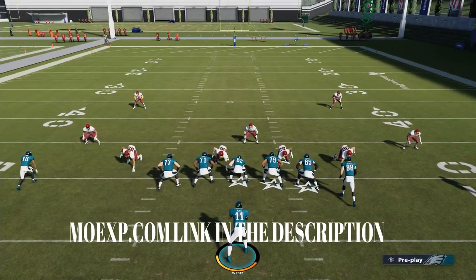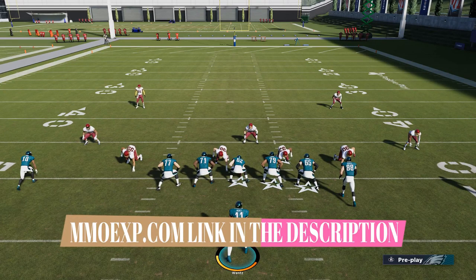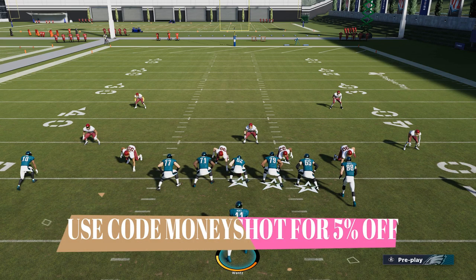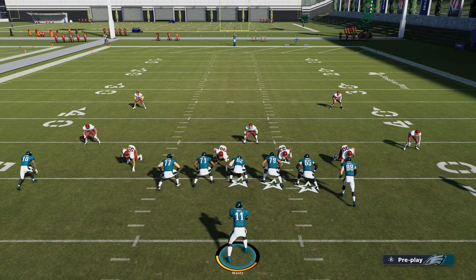This video is brought to you by my coin sponsors at MMOXP.com. If you guys want to get your MUT team up like mine — I currently have a 96, I'm this close to a 97 — check them out. Link in the description below and use discount code MONEYSHOT to get 5% off your order.